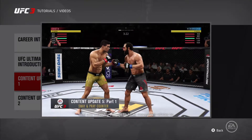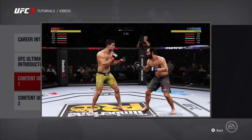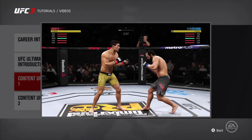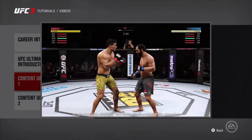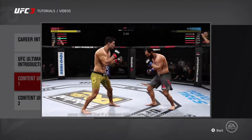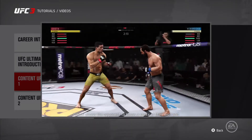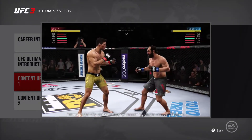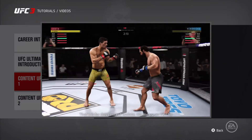One more big change to head movement relates to stopping power and something the community has referred to as sway-and-prey. The problem with sway-and-prey is people would preemptively throw slipping strikes over and over again trying to bait out a counter strike, pulling players into a 50-50 guessing game that they didn't want to play, and there was no effective way to punish someone employing this strategy. We've made changes to the stopping power logic so that if a slipping strike lands without first effectively evading a strike from the opponent, it will have no stopping power, which allows the opponent to throw a strike of their own and intercept the slip striker in high vulnerability on the recovery frames. This gives players an effective way to punish this strategy.